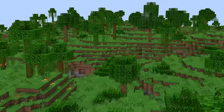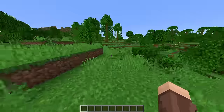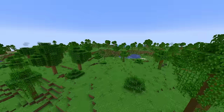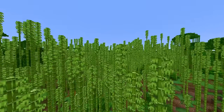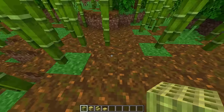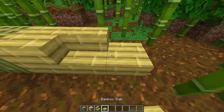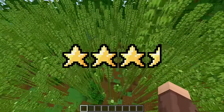Sparse jungle. An alright biome. Nothing special and there isn't much to do, but jungle is nice and the wood can offer some cool bases. 3 stars. Bamboo jungle. The last of the woodland biomes, the bamboo jungle contains a lot of bamboo, which is always nice to have for fuel or a base. With the new bamboo wood types, this biome has got a big upgrade in ranking, although being a pain to get through. 3.5 stars.